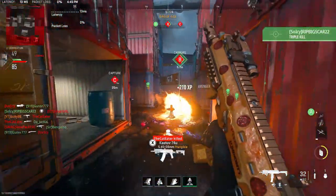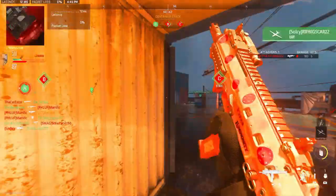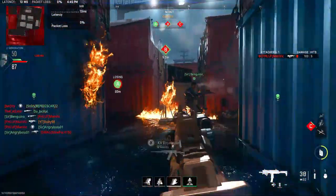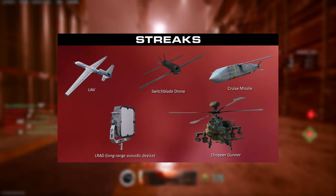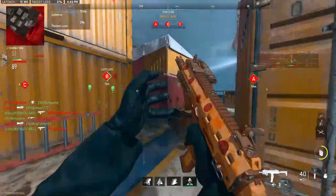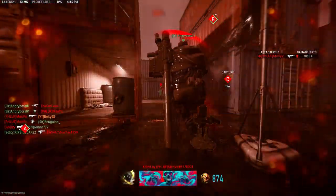We also have up to 6 SMGs here, with the Scorpion Evo being one of them. We have 4 snipers, 2 of which we don't know the name of, which is weird. We also have 5 killstreaks coming to Modern Warfare 3: UAV, a 100-kill drone, cruise missiles, chopper gunner, and one more in the bottom left that we don't know what it does — but it looks super interesting.